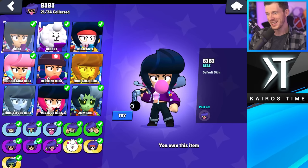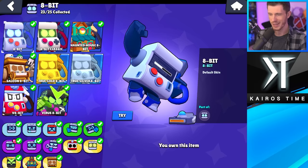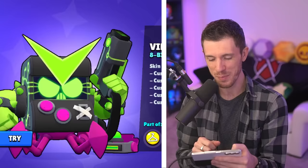Least favorite Bibi skin — I think Vicious BB actually beats out the others this year. Maybe even BB Lante. ZomBibi is my favorite Bibi skin — this one's so cool. Least favorite 8-Bit skin is 8-Bit Classic. And Virus 8-Bit — I didn't even realize this was a legendary skin. That's an expensive skin, but it's really cool. I do really like Saloon 8-Bit though — he's really fun — but Virus 8-Bit's my favorite.